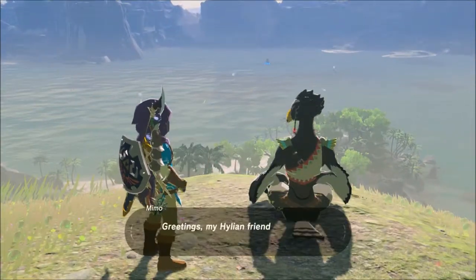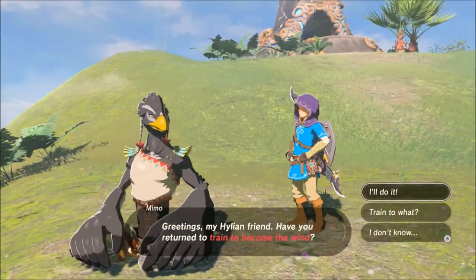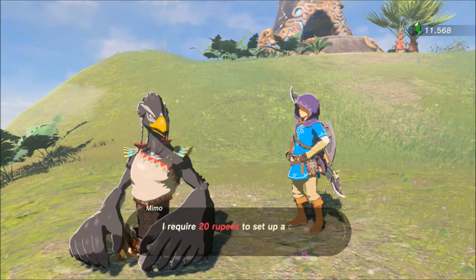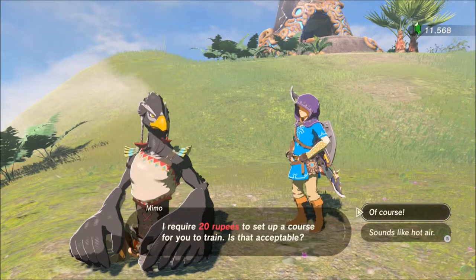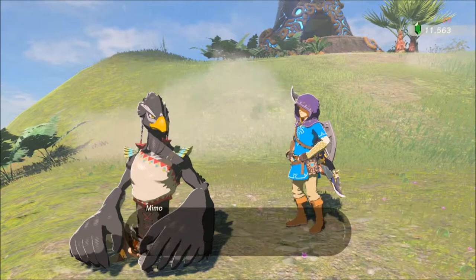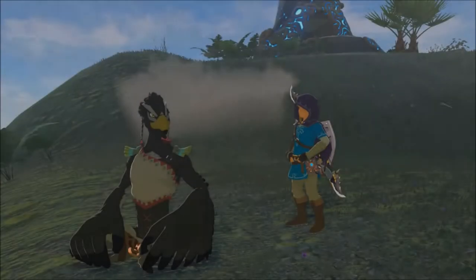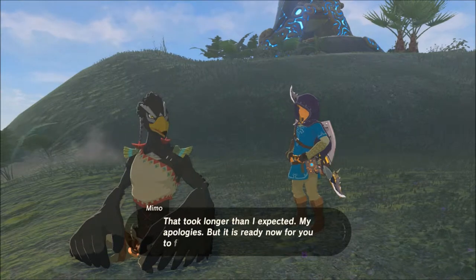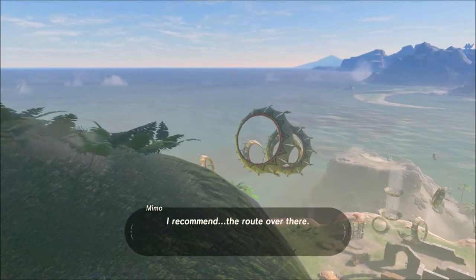You're going to talk to them and they're going to ask if you want to basically train with the wind, meaning do you want to do this minigame. It costs 20 rupees. The goal is to get through as many rings as possible, and your end reward will be a silver rupee — you need at least 40 rings.